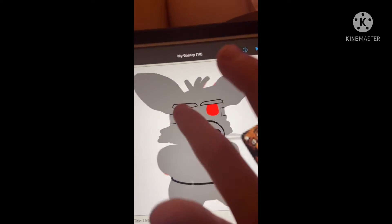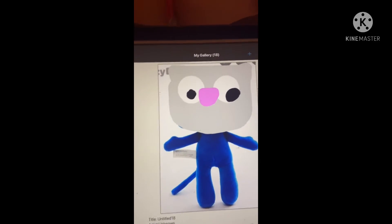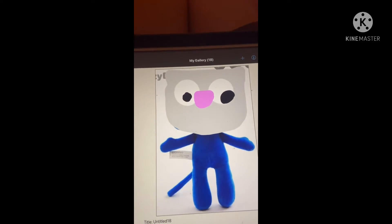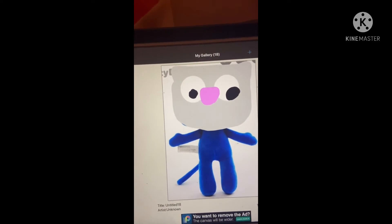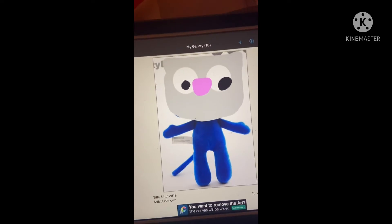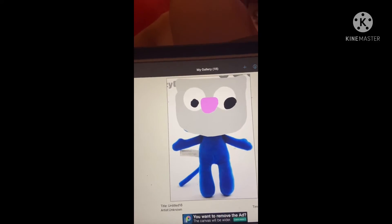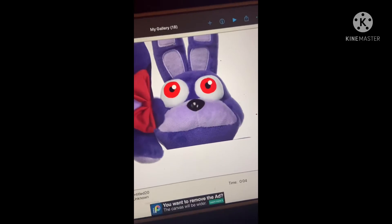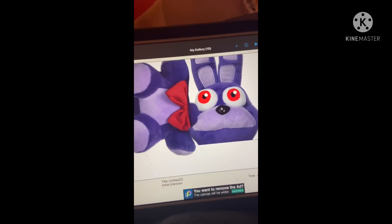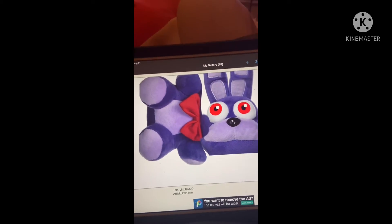Now we got a Five Nights at Floggy's one — it's a blue cat with a paper mask. This one was pretty easy. Actually, maybe I'll call it Flappy Bonnie. So I got Bonnie, put his body down, put his head down.